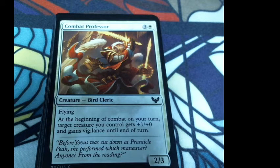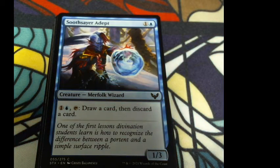Three colorless and a white for a bird cleric. Flying. At the beginning of combat on your turn, target creature you control gets +1/+0 and gains vigilance until end of turn. Flavor: 'Before Jovis was cut down at Prentico Peak, she performed which maneuver? Anyone? From the reading.' There's always that professor — and you're like, you didn't give us the right chapters, dude.